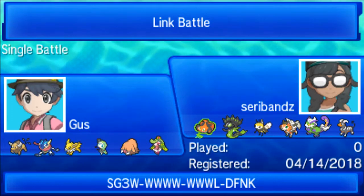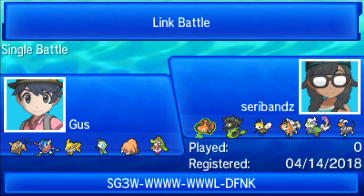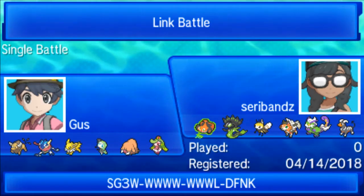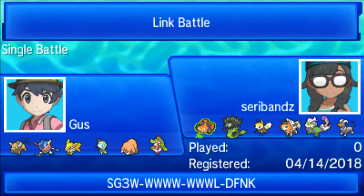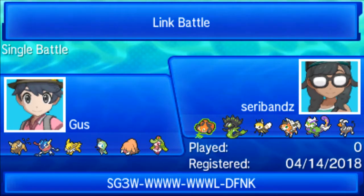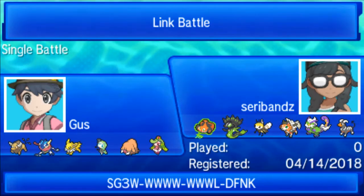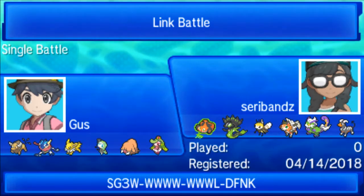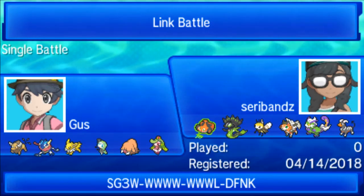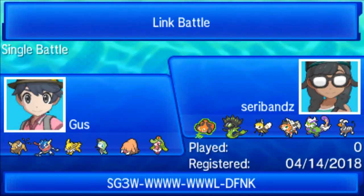Pilot Swine got two KOs on its own, 1v1'd Tornadus, and forced him to sack Rotom-Mow — I could not have been happier. Meloetta and Serena never even touched the field, which was wild. I'd like to believe Serena would have found an opportunity to Rapid Spin away potential webs, but thankfully we did what we had to do. The misclick to Bug Buzz was unfortunate for him, but Jolteon would have had more HP and things might have played out differently — I'm still confident I would have won, especially with Pilot Swine being a monster.